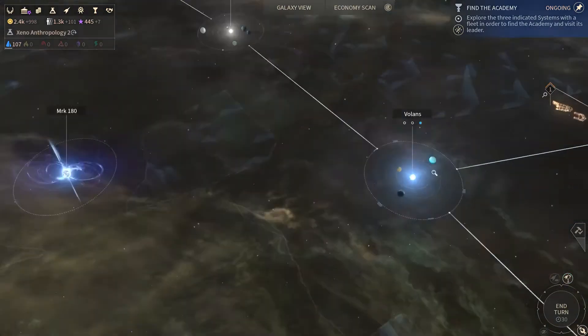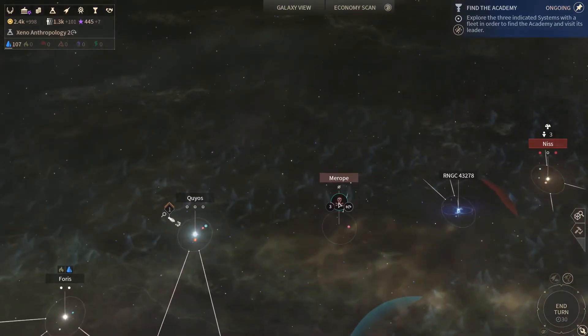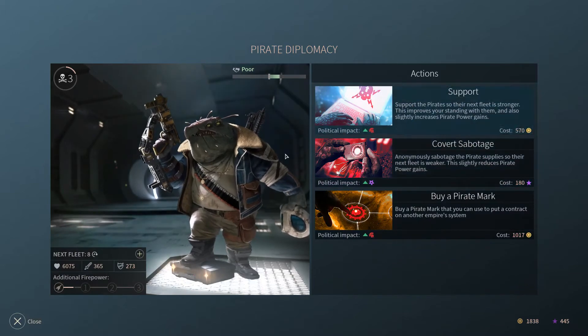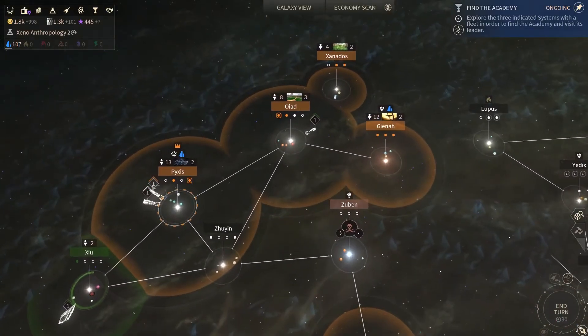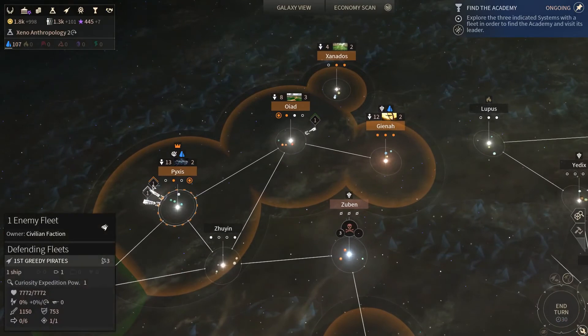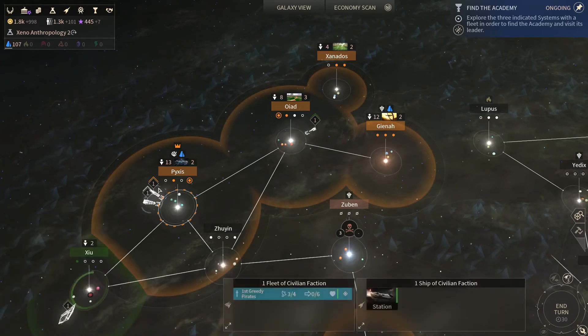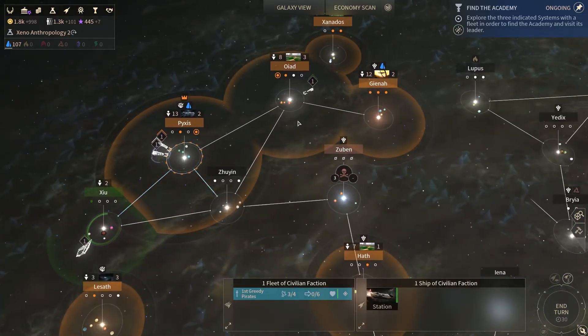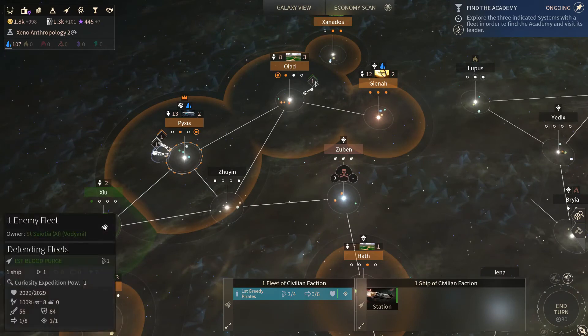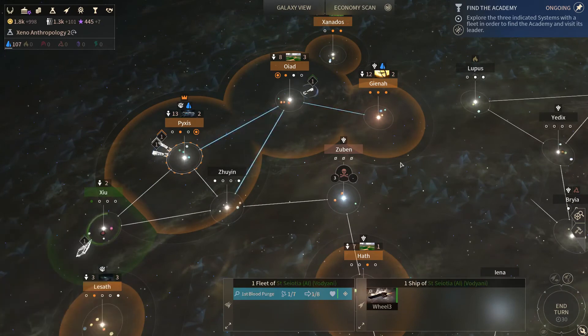Do we want to use dust for anything else? I'm gonna use dust to support them again. And what do we have here? The pirates are pretty strong as well. So we're just not gonna do anything - wait until we get our support. Unless we want to go and destroy that guy.